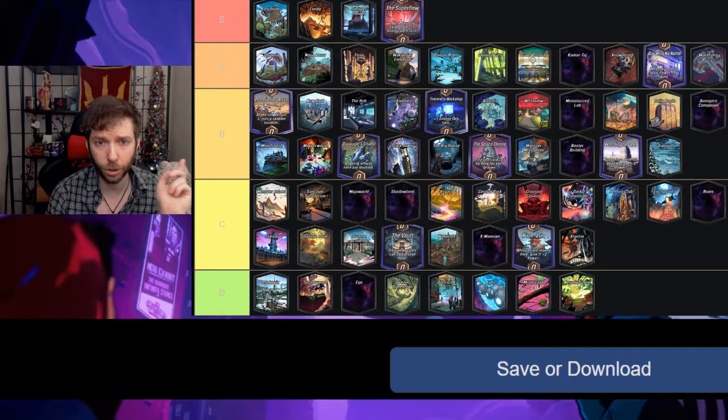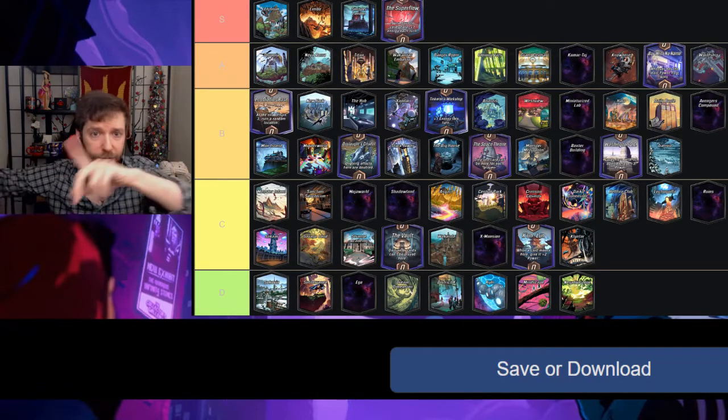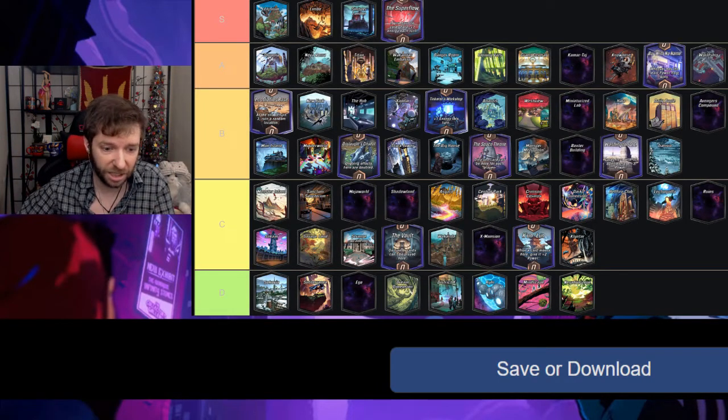Bifrost — at the end of turn four the location shifts one to the right, kind of like the opposite of Heimdall — it's fine, requires planning but not a huge deal; I'll put it in C. Icebox is a D, it's horrible.